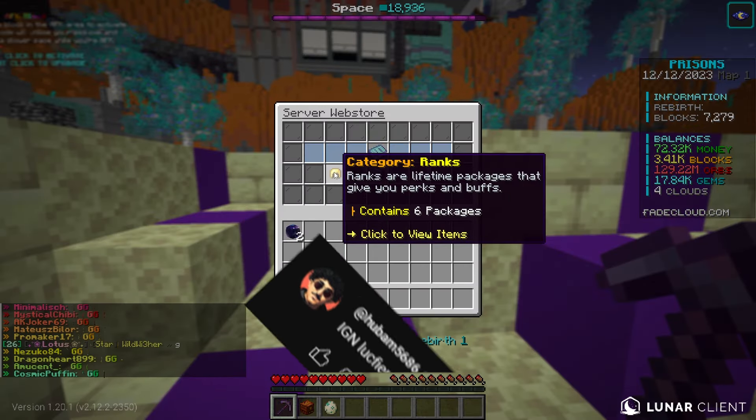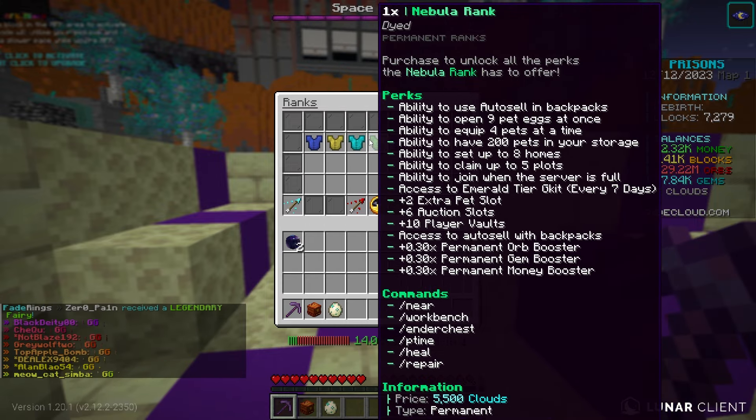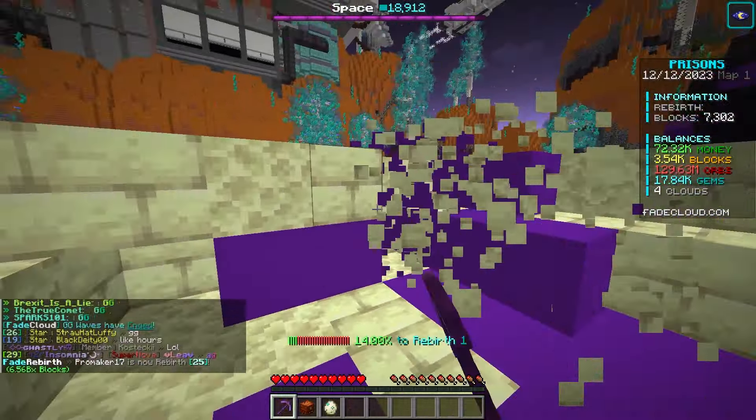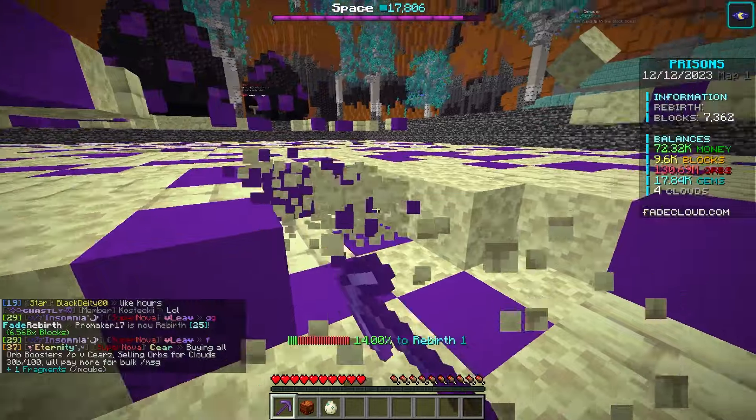I do a $10 giveaway — I give away 1,000 clouds, which is pretty much equivalent to 10 real life dollars. If you do win, you type slash buy, and you can use these clouds, which are basically like a credit system, to buy some ranks — so you can literally get yourself a free $10 rank. If you want to enter, all you gotta do is subscribe to the channel, leave a like on the video, and comment your in-game name.